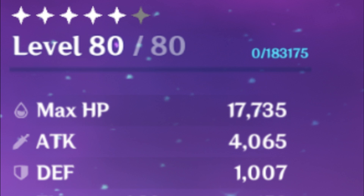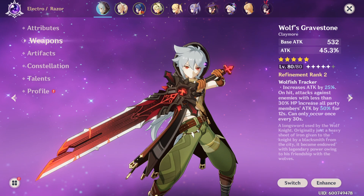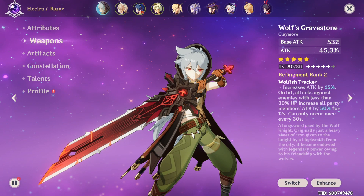We are currently using a 5-star claymore called the Wolf's Gravestone. This claymore comes from the weapon banner and the deluge banner, and will also be featured in the next weapon banner coming up in a few days. The weapon is currently enhanced to level 80 and refined to level 2. At this refinement level, it's providing a 25% passive attack percentage, and there is also a special proc effect when attacking enemies under 30% hit points, further increasing your attack by 50% for 12 seconds.